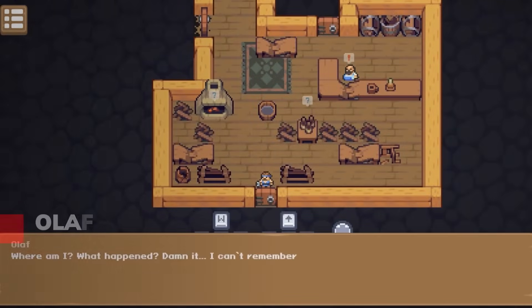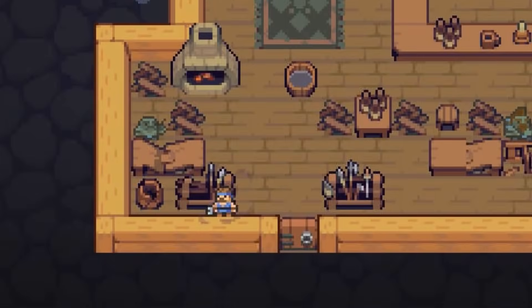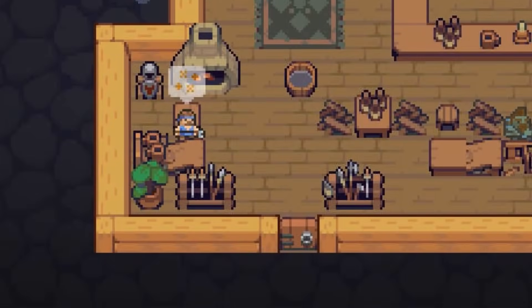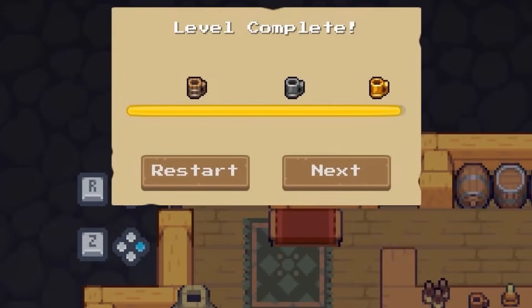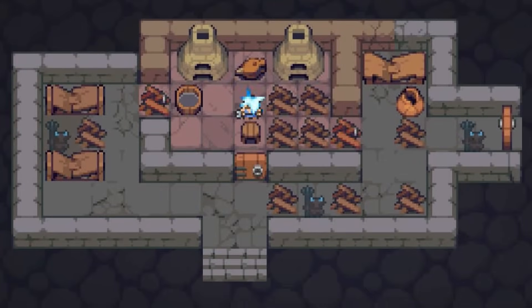Welcome to the chaotic world of Olaf the Boozer, where the morning after is anything but ordinary. As our beloved dwarf grapples with the aftermath of his epic bender, you'll utilize a groundbreaking time-rewinding mechanic to reverse the mess and restore order to the tavern, the Horned Rat.